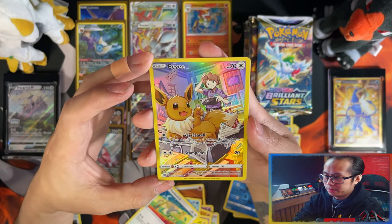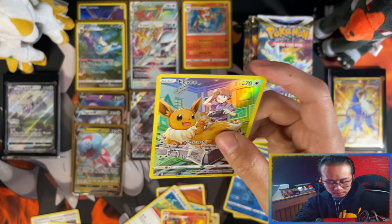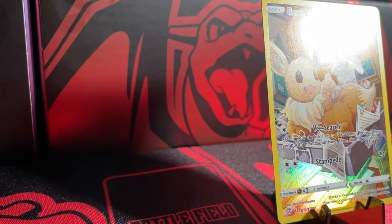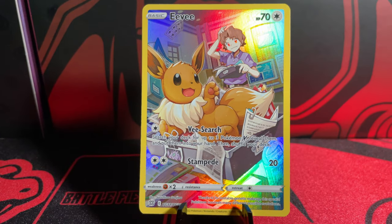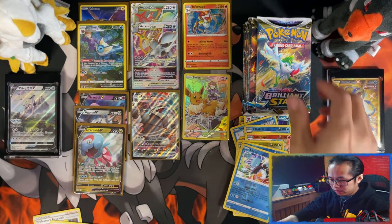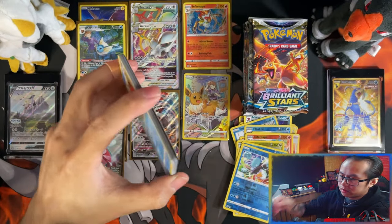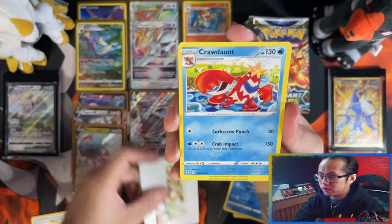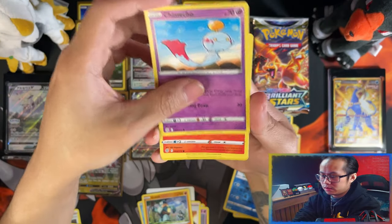My first double-up — for my trainer gallery, Eevee with Bill I believe, and a Magmortar. I'm now thinking if I should make a binder just of trainer gallery cards and V-Star cards. With a new set I could start doing a binder of trainer gallery cards — obviously they have to be doubles. If I've only pulled one it's going into the master set binder, but if I pull doubles I could put them in a separate binder. Chimeco, Chimchar, Mincino, reverse Morpeko — and I'm going with them.